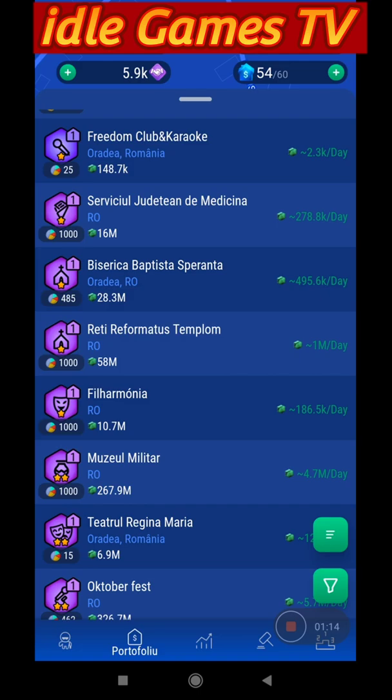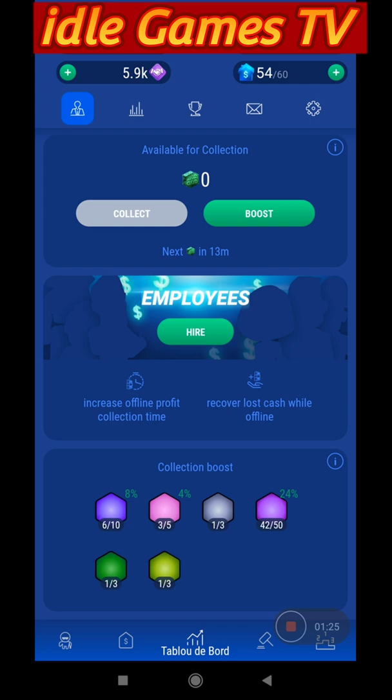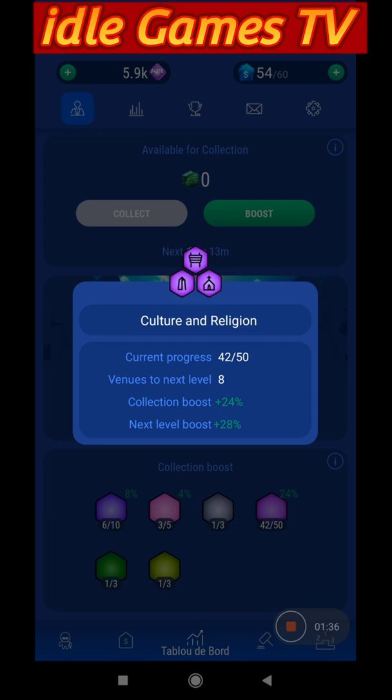I have 54 buildings as you can see, and each building gives me a different amount of cash. Let's jump into this one. This is my name and this is the collection boost. Basically, when you get the collection boost you receive an additional profit for owning properties of the same color. I have 42 buildings from the same color — culture and religion — and the current progress is 42 out of 50.